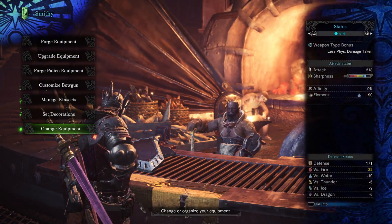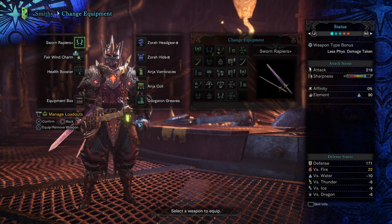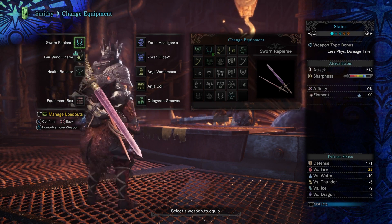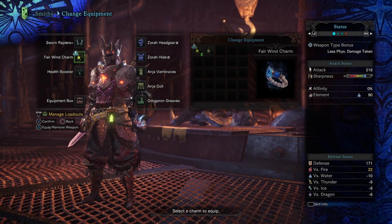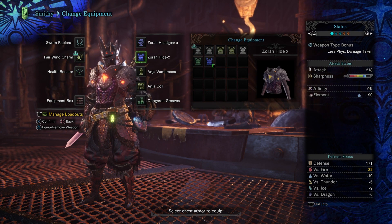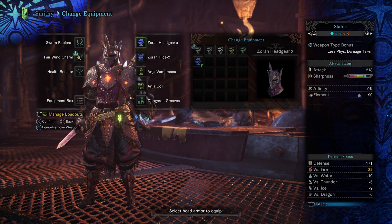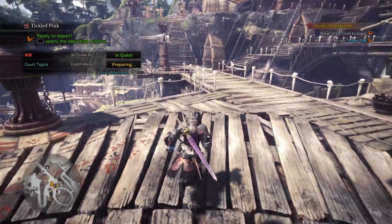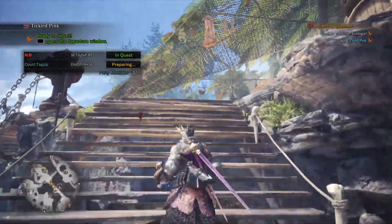I want to see my gear. Change equipment. This is the current set that we're using. We're using the sworn rapiers plus, which is a rarity five sword, and we've also got an attack plus gem equipped into it, which is very nice. We're using the fair wind charm — I need to upgrade my charms — and we're using the health booster as equipment, and the alpha Zora hide chest with the alpha Zora hide headgear. We've got plus 22 to fire, which is going to be very good against the Anjanath.